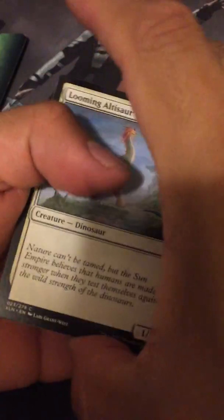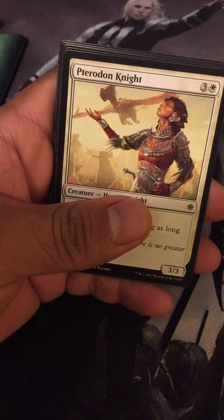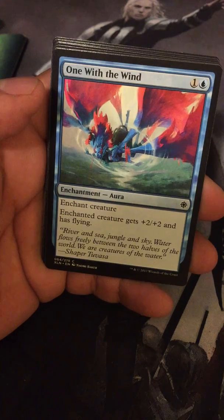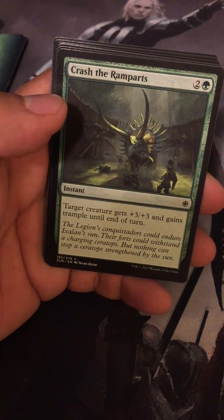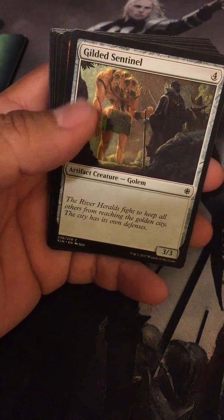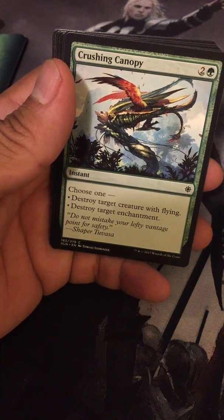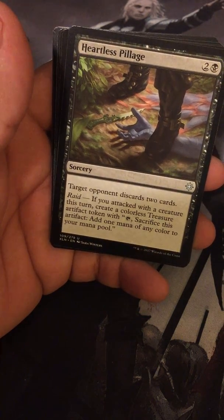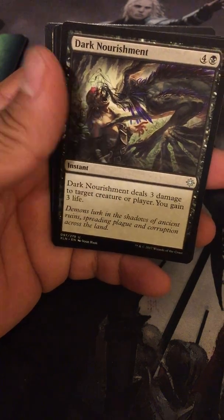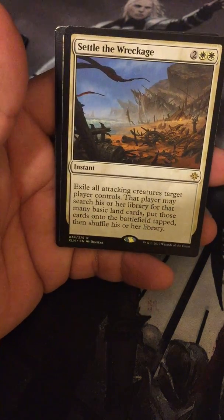Here you can find any day. Fire Shrine Keeper, Terror Dawn Knight, One with the Wind, Crash the Ramparts, Paladin of the Bloodstained, Gilded Sentinel, Thrasher Raptors, Crushing Canopy. First uncommon is Heartless Pillage, Dark Nourishment, Melloween Aegisaur, and our rare is Settle the Wreckage.